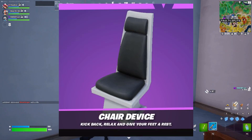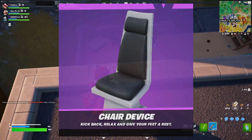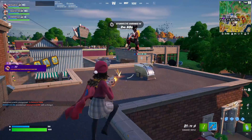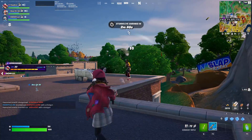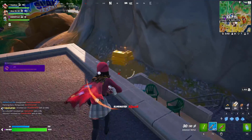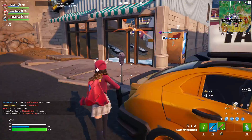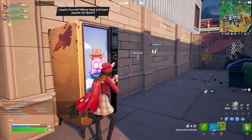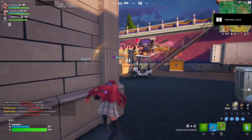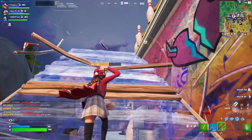Starting with the chair device — this one was added around chapter 3 season 1 and it could release at any time; I'm pretty sure it's done but it's never been released. It basically just lets you sit down. There are versions including the main agency Midas chair style, a normal chair, the volcano chair and more. A naturally working chair would be quite cool in Creative and I'm sure we'll get it eventually, but right now it is unreleased.